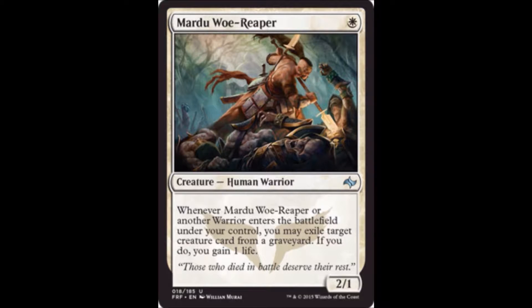Mardu Woe-Reaper is one white, a 2-1. When it or another warrior enters the battlefield under your control, you may exile target creature card from a graveyard; if you do, you gain 1 life. This is a sideboard card that's going to hose delve players. If after game one you realize your opponent is playing black-green or blue, you'll want to sideboard this in to disrupt that delve strategy. In constructed there are better graveyard hosers, so don't expect this to show up in legacy or modern, but it's a good limited sideboard card.